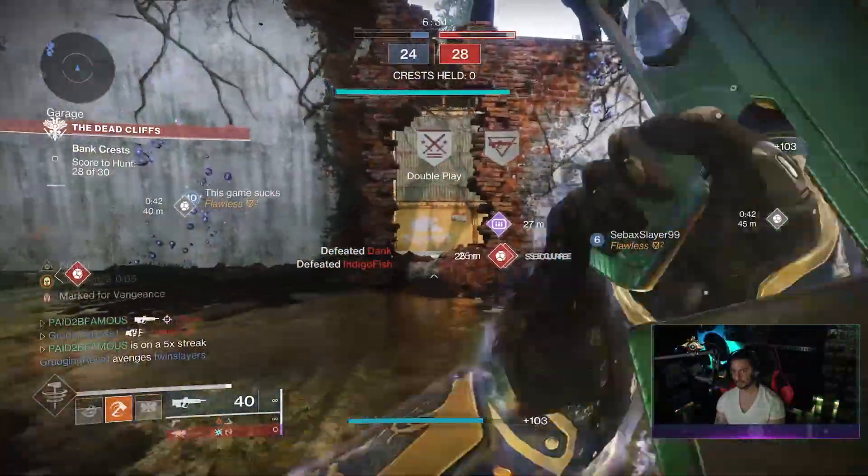One for All: hitting 3 separate targets increases damage for a moderate duration — easier to proc in PvE than in the Crucible. You can pair it with Kinetic Tremors; if that Kinetic Tremors blast hits 2 other targets it procs One for All, giving a 35% increase to damage for 10 seconds. Frenzy: being in combat for an extended time increases damage, handling, and reload speed. After 12 seconds in combat it grants 15% increased damage, 100 handling, and 100 reload speed for 7 seconds. Frenzy is fantastic in PvE and very good in the Crucible too — it drops your TTK to 0.67, requiring 7 crits instead of 8 for Guardians Tier 10 to Tier 8.